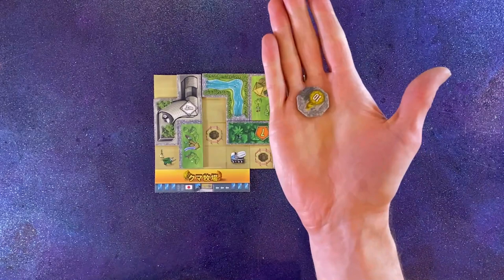If you fully cover a park tile, take the highest value statue and place it on that tile's statue spot.